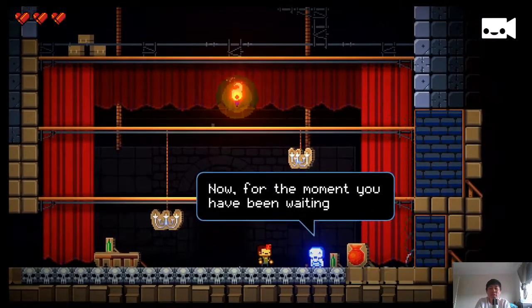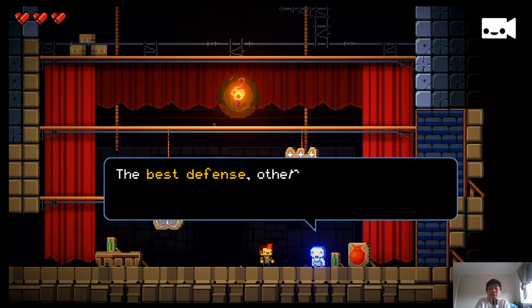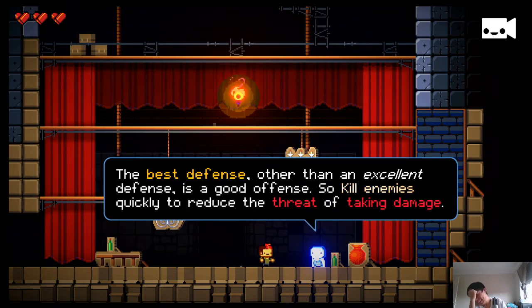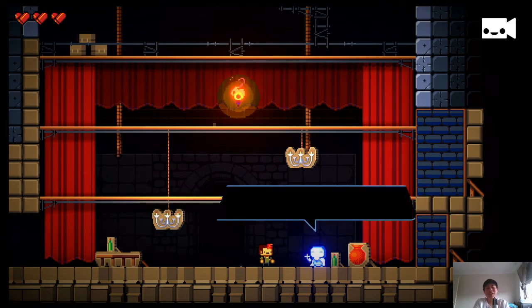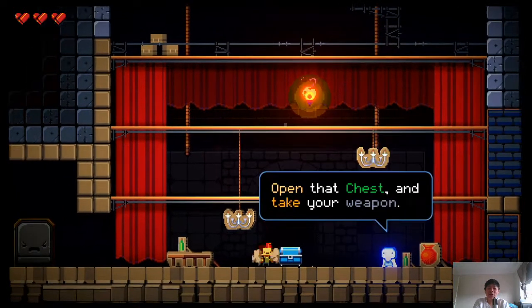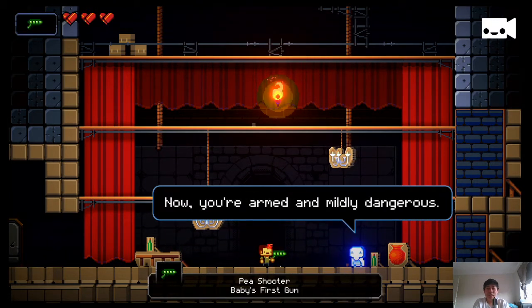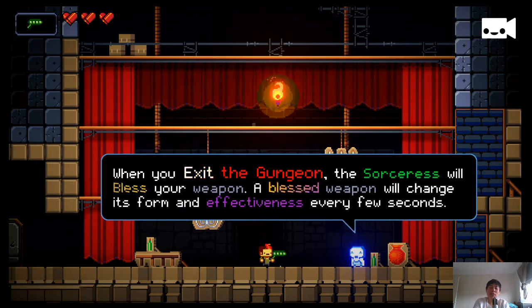Now for weapons training — the best defense other than an excellent defense is a good offense, so kill enemies quickly to reduce the threat of taking damage. To shoot you'll need a gun. We open the chest and take out our weapon — our good friend the pea shooter. When you exit the Gungeon, the sorceress blesses your weapon. A blessed weapon changes its form and effectiveness every few seconds — so there's no chest guns in this game, it just changes all the time and you need to keep adapting.